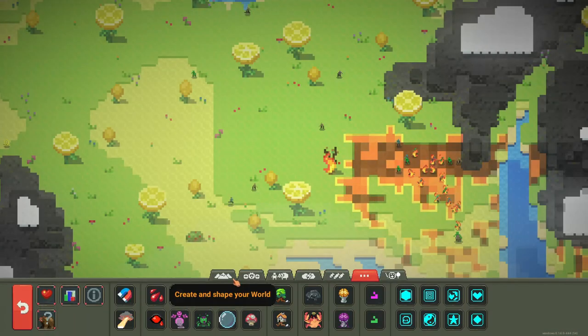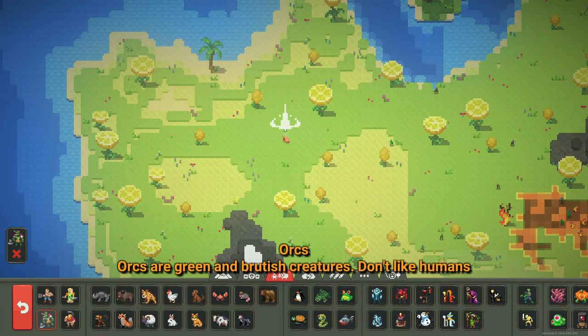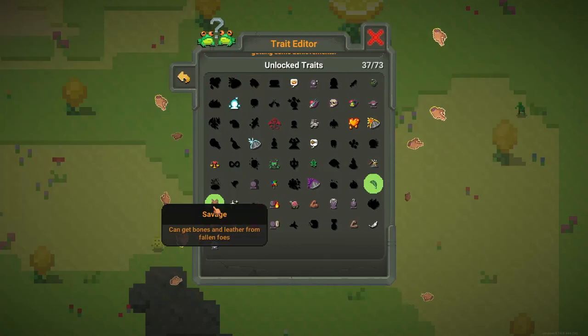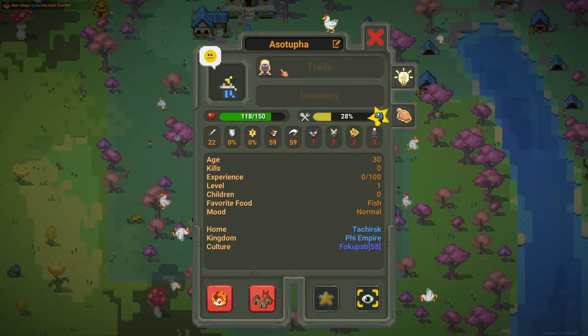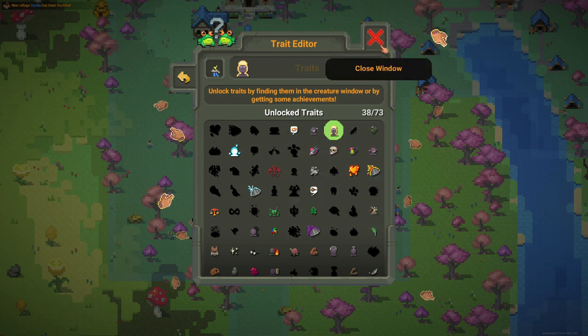The Savage trait - we should be able to get that by spawning some Orcs. Let's click on the Orc and we should have the Savage trait. That's good, just super fast. I'm going to click on someone and see if they have something special.